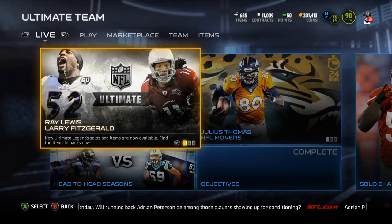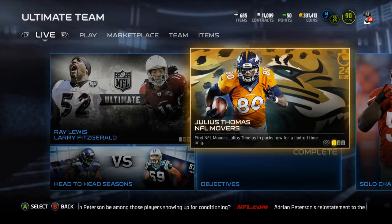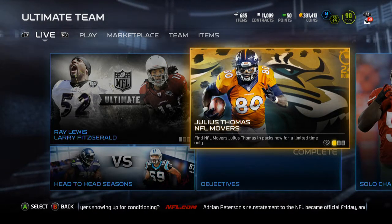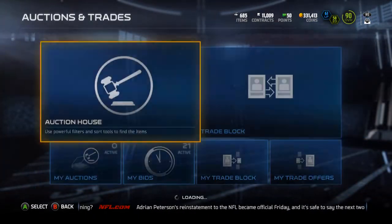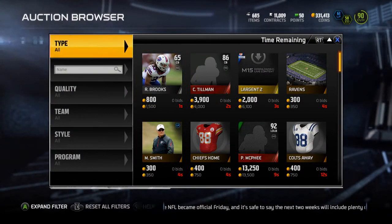Yo guys, what is up? It is Nick, and today I'm going to be going over the new NFL Movers cards. There are five of them. So we're going to start out first with Walter Thurmond, Philadelphia Eagles cornerback, who was with the Giants last year and with the Seahawks previously before that for about four years.